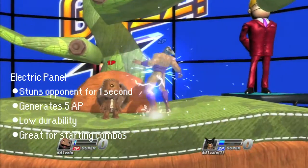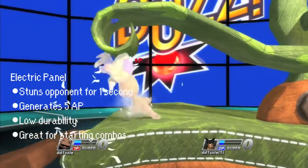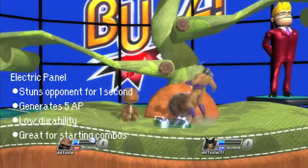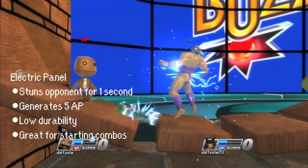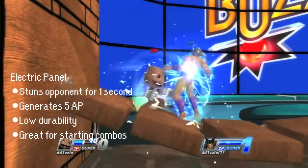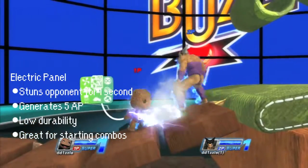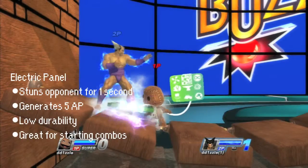His last and most useful tool would have to be the Electric Panel. He pulls out his poppet and drops an electric panel down. If the opponent touches the panel, they'll be stunned for one second, giving you 5 AP. This is useful for either starting combos or playing a defensive game. However, like Sackboy's other moves, the panel itself has low durability.